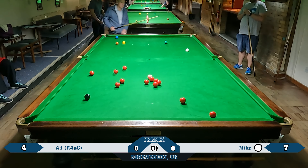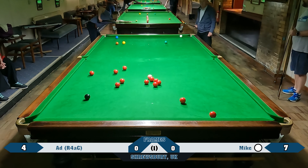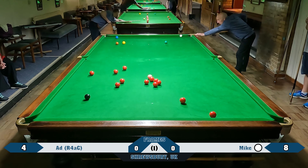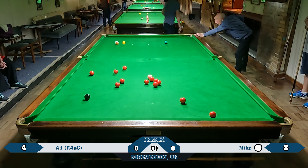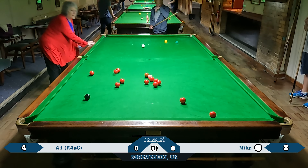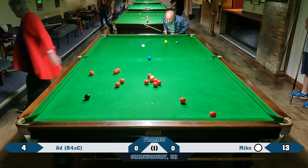Give Mike the chance of the cross-table double, but as you see, he plays it again with safety in mind. He definitely was playing for that shot and manages to get it and get the blue. It's a bit unlucky to cannon the brown and yellow - if he'd gone through the gap like he did when he went in off, he would have been almost certainly on a red.